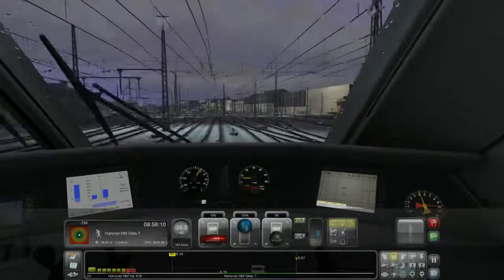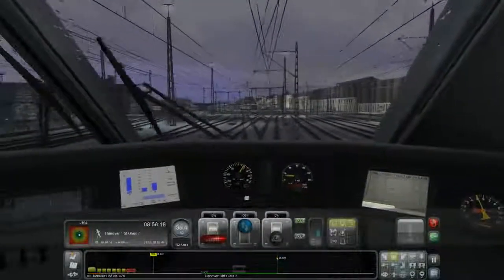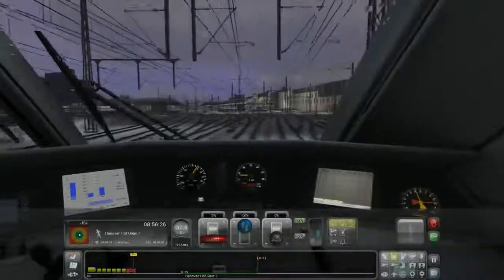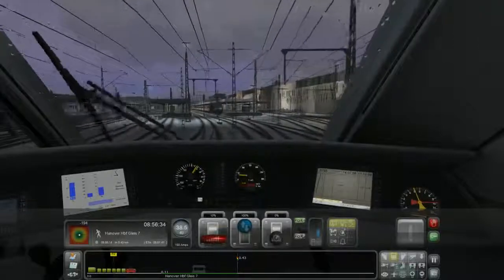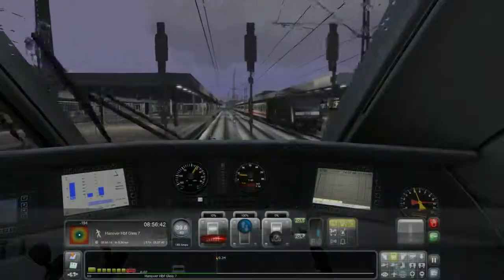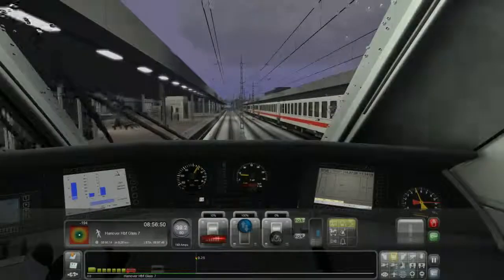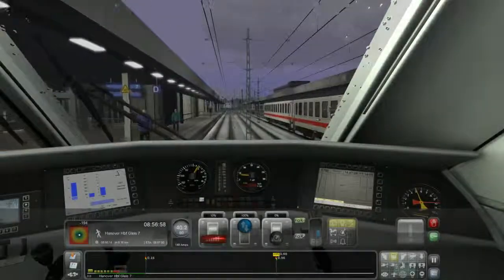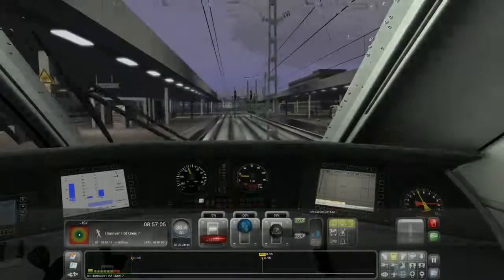I am approaching Hanover HBF Gleis 7. Look at all these train tracks — like an ant colony. We are approaching a twisty and turny section to get us to the right platform. There is really no steering involved — you don't need much coordination other than judging how much you need to brake when approaching a station. This is actually quite a long station compared to the stations in the UK, which are really, really short. If you have a really long train, only about half of it can actually be on the platform, and that takes up more time because people have to walk to the open doors.